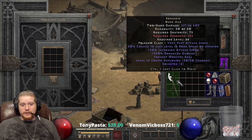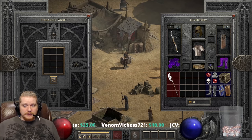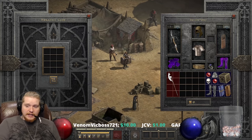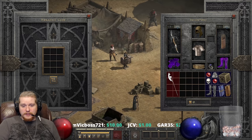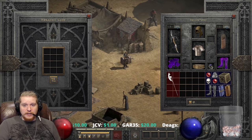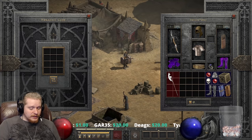People usually have to find equipment specifically to meet the requirement — like a giant skull with two sockets and Perfect Amethysts — just to allow their Mercenary to use this kind of item.